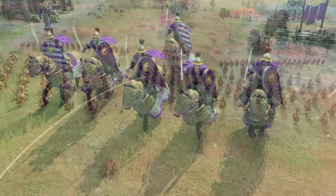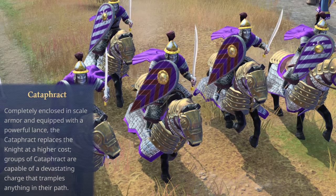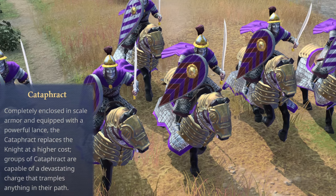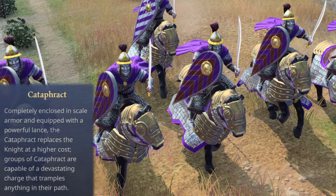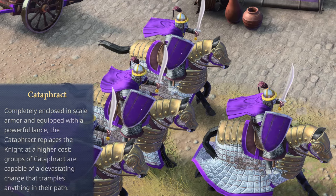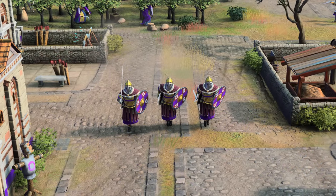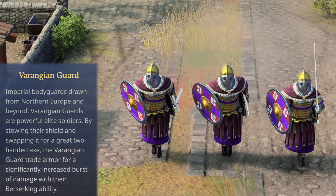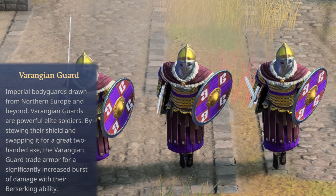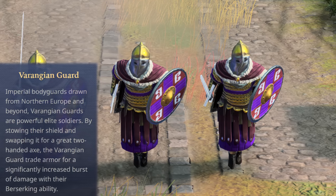The Byzantines will field their unique cavalier unit, the Cataphract. Completely enclosed in scale armor and equipped with a powerful lance, the Cataphract replaces the Knight at a higher cost. Groups of Cataphracts are capable of a devastating charge that tramples anything in their path — so ensure your army formation isn't tightly packed and have spears in the frontlines. Next up are the Varangian Guards, imperial bodyguards drawn from Northern Europe and beyond. By stowing their shield and swapping it for a great two-handed axe, the Varangian Guard trades armor for a significantly increased burst of damage with their berserking ability.